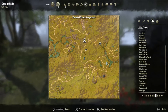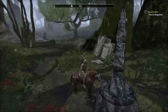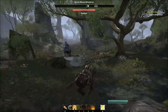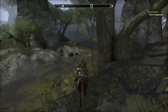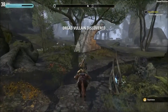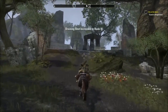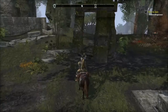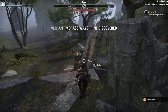Let us go to the Veran Morris wayshrine, right directly north from here. Hello, hello, hello - a mammoth! He looks red and aggressive, let's not worry about the mammoth. Red Bold Lane discovered and there is the wayshrine. Draining shot increased to rank 4, nice. Veran Morris wayshrine discovered - that's all we can do for now.